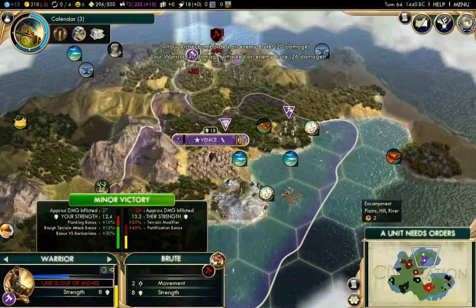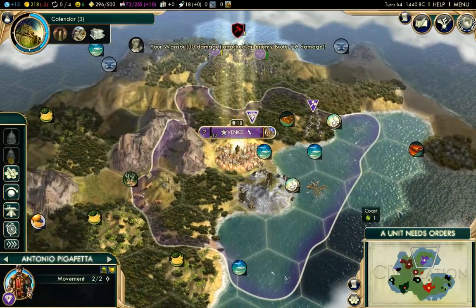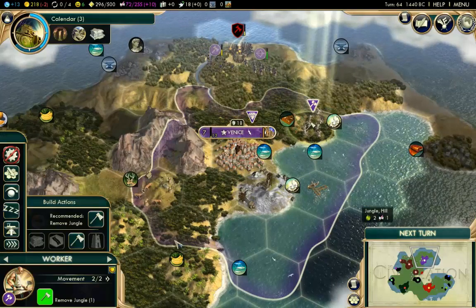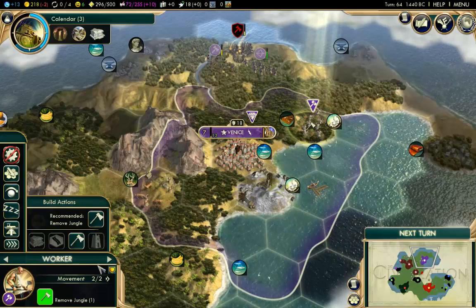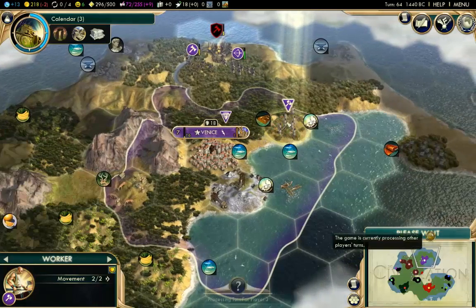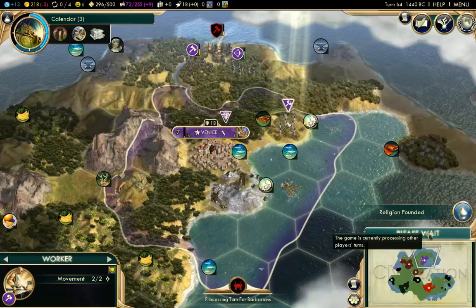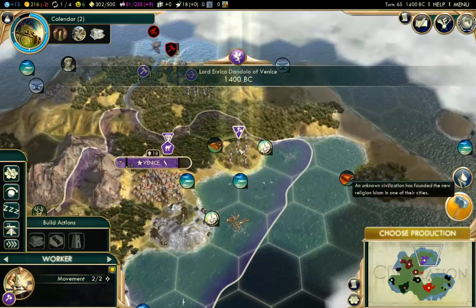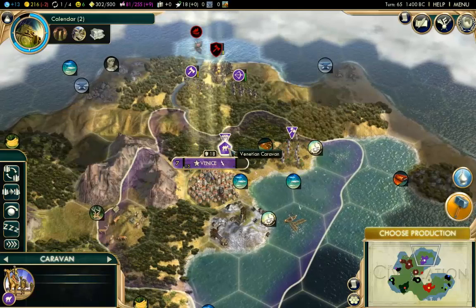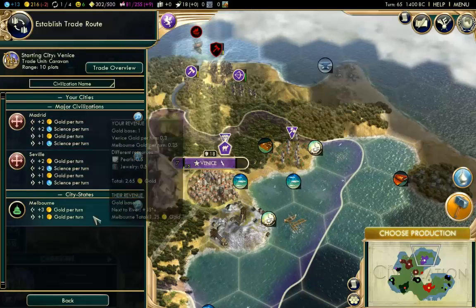Let's just take these guys — hopefully they're going to survive that attack. Antonio, you're going to have to wait there. These workers are chopping down the forest and removing the jungle. In three turns they will be able to build the plantation. A religion has been founded — Islam has been founded. We have also completed our caravan. Let's see if we have any trade routes: we could trade with a city-state for three gold, or with Spain for two gold and two science.